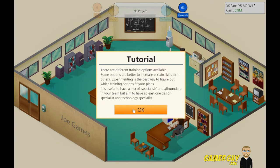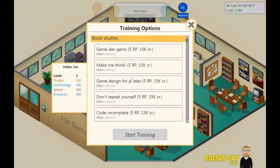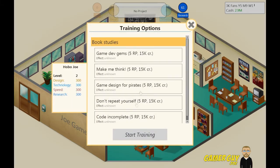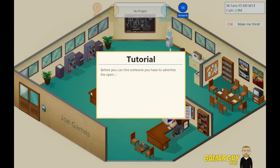There are different training options available. Some options are better to increase certain skills than others. Experimenting is the best way to figure out which training options fit your plans. It is useful to have a mix of specialists and all-arounders in your team, but aim to have at least one design specialist and one technology specialist. So what do we want to train Joe in? Let's train Joe in research — we'll get some research going on.